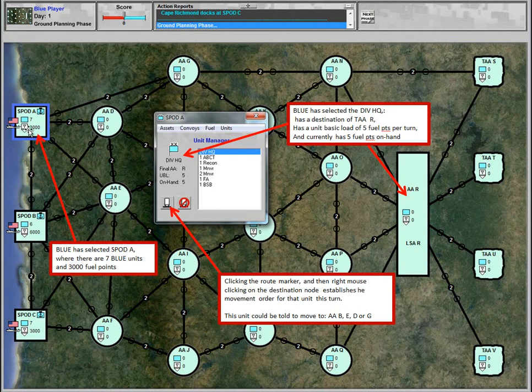Selecting SPOD Alpha, there are seven blue units and 3,000 fuel points here. Among the divisional movement units, I've selected the division headquarters. His final assembly area is Romeo, so he must move from A to R during the game. He has a unit basic load of five fuel points consumed every turn and currently has five fuel points on hand. By clicking the route marker and right-mouse-clicking a destination, I can issue a movement order. He could move along a route to G, D, E, or B, counting as one of the two units supportable by routine moves.